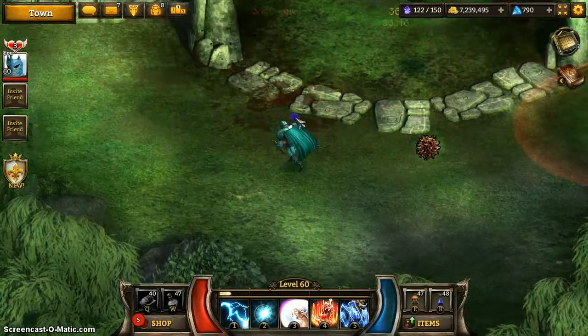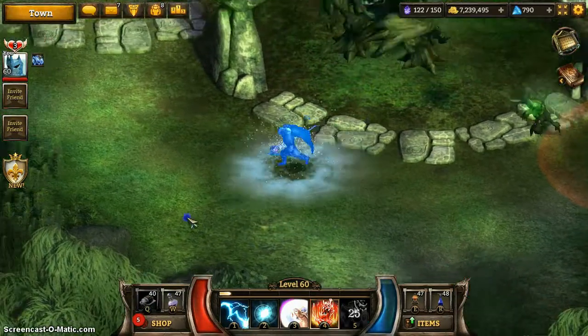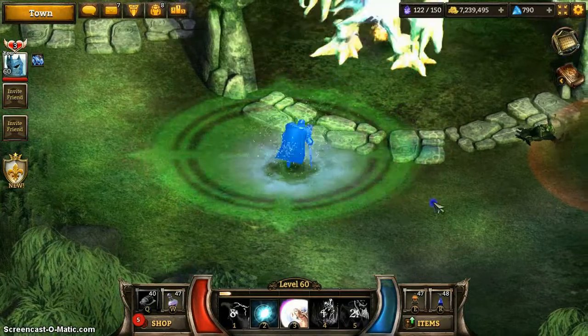Just take out the Corrupters. Make sure you don't get destroyed by all the spawns. And once he is standing, rail away.